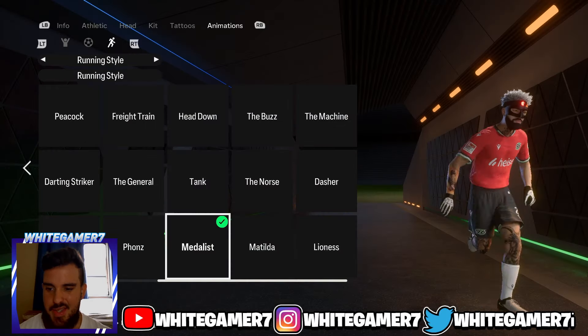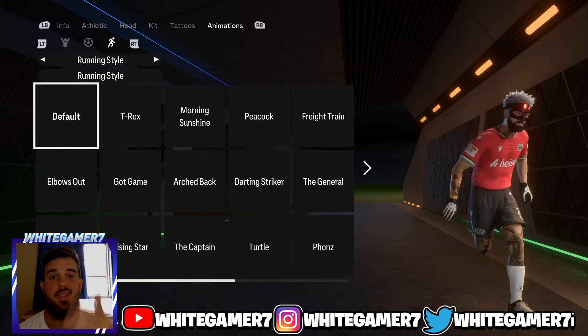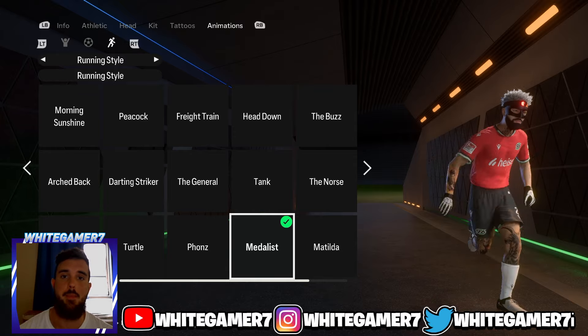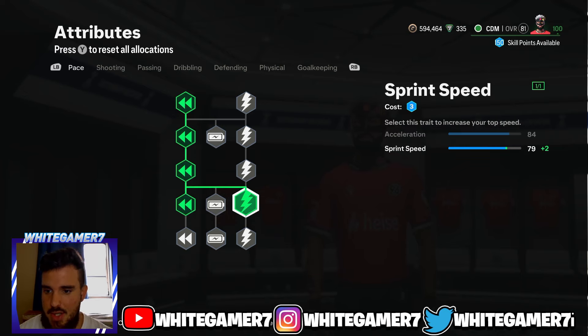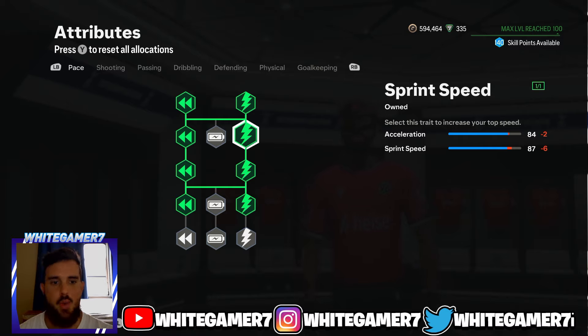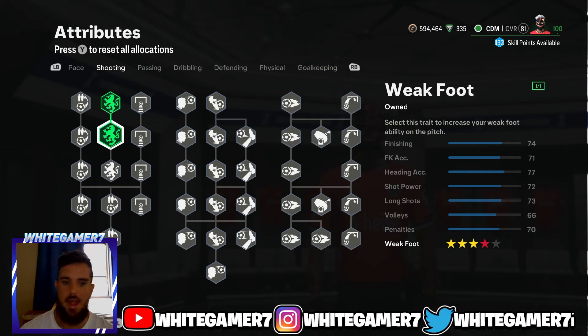For the running style, I recommend the Medalist — it was very good last year and is still good. Remember you can use whichever one you like. For the skill tree at level 75 you're gonna have 123 skill points. Get these four Acceleration nodes and then get these four Sprint Speed nodes. This gives you 84 acceleration and 87 sprint speed. For the weak foot, get the four-star — this is more than enough to pass with either foot.